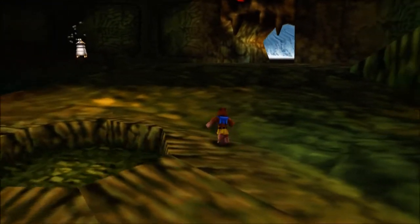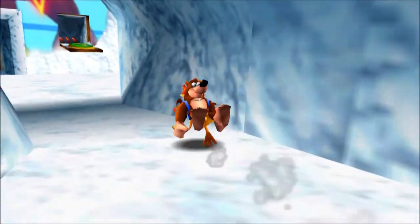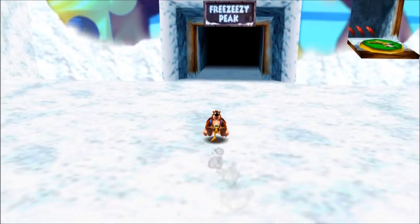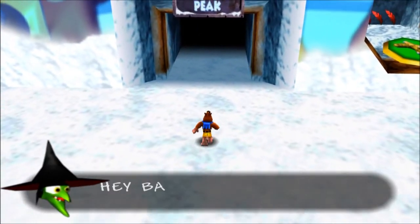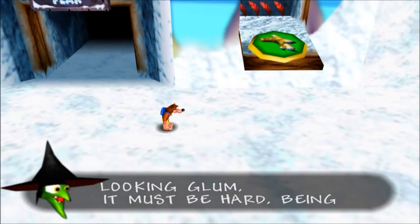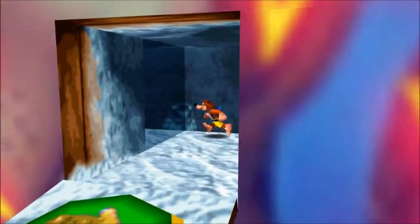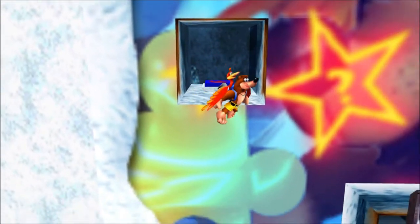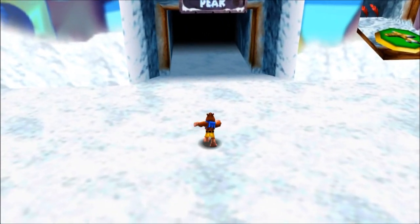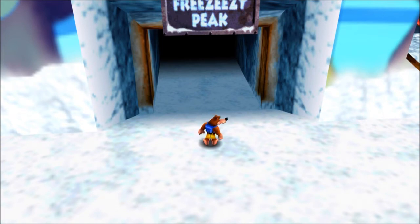Alright guys, we're back in Gruntilda's Lair outside of Freezeezy Peak, and we're going to be continuing on our way into this level. But I think I might end off this episode right here. I'm not quite sure how long it took for me to do the whole thing with Mr. Vile, but I know I want to end off this episode and start Freezeezy Peak fresh and new. We really can't do anything on the outside right now. So in the next episode, we will continue on to Freezeezy Peak and finish that level up now that we have all those other things out of the way and all the moves that we need to complete it completely. Thank you guys for watching, and I will see y'all later.